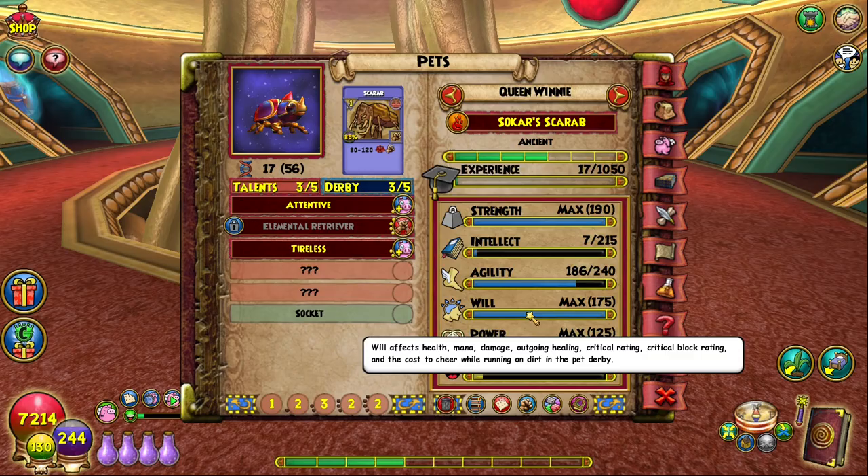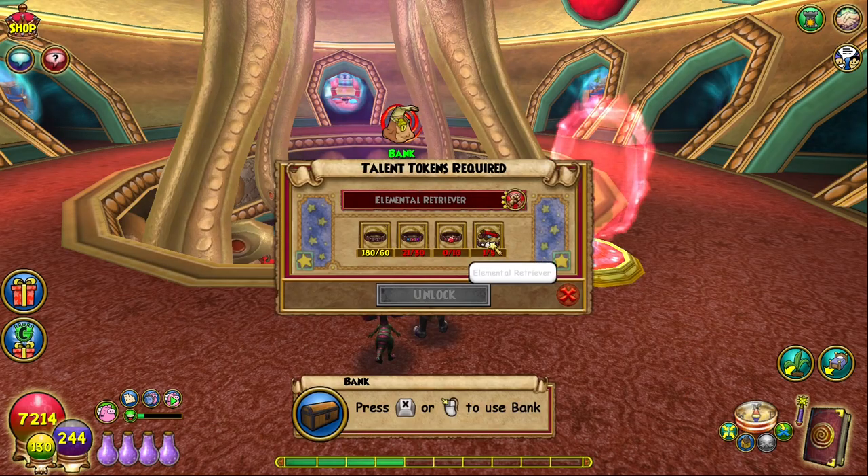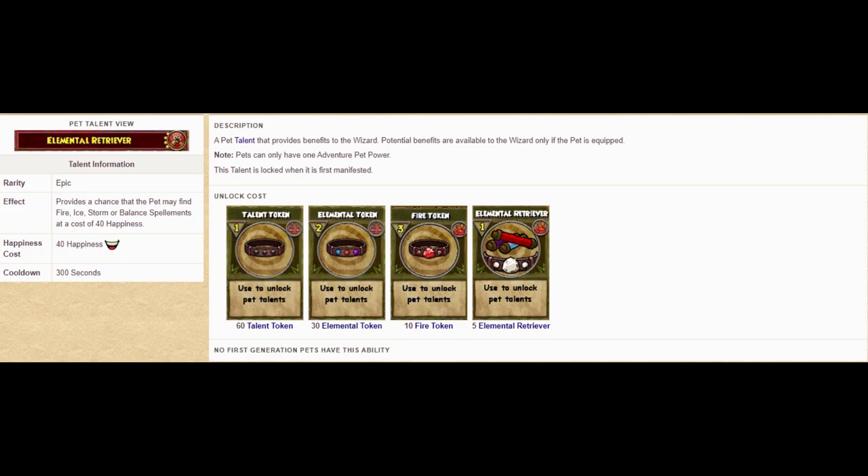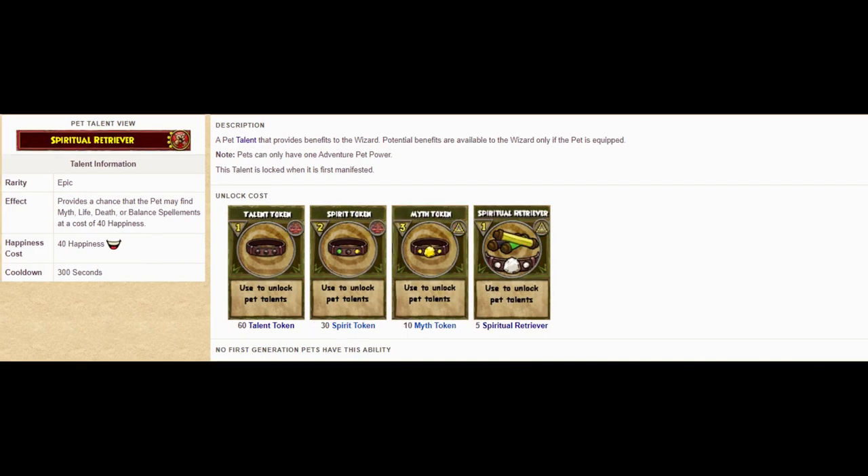Well, not quite. Unfortunately, both Retriever Talents will be locked and unable to be used until you get the required reagents to unlock them. Elemental Retriever requires 60 tokens, 30 Elemental Tokens, 10 Fire Tokens, and 5 Elemental Retriever Reagents. Spiritual Retriever, on the other hand, requires 60 tokens, 30 Spiritual Tokens, 10 Myth Tokens, and 5 Spiritual Retriever Reagents.